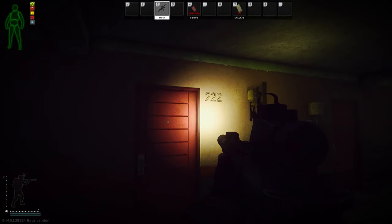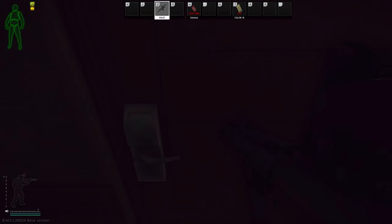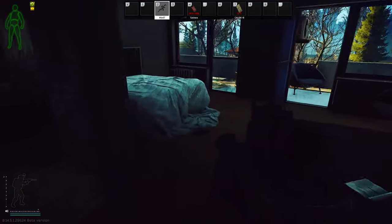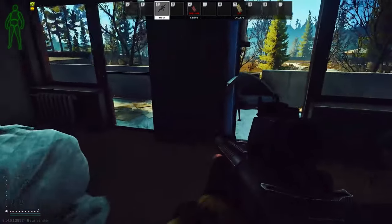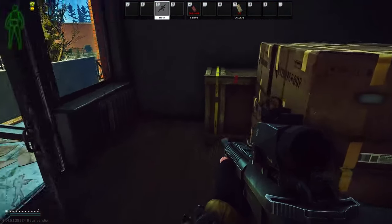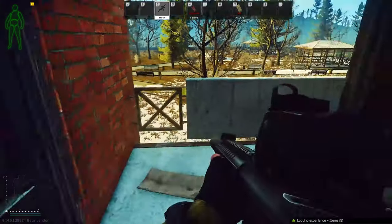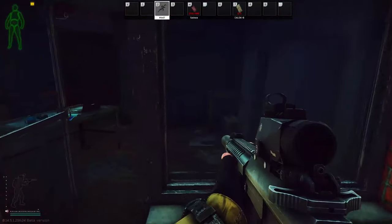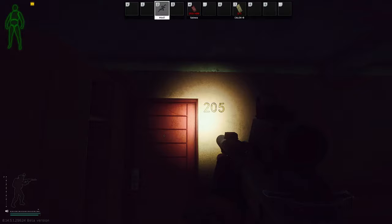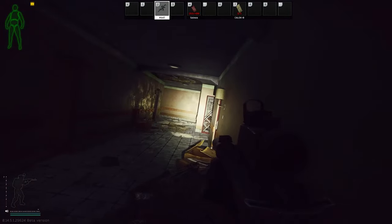The next door we're going up to is 222 on west. There is a red card spawn here. Doors 218, 221, and 222 are all connected, so if you find or buy any of those keys, get the cheapest one. Right on top of the blue jug is your first red card spawn location.